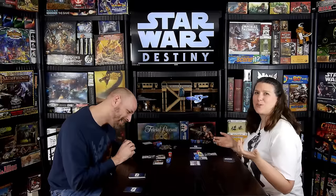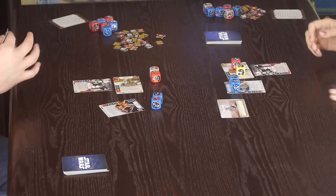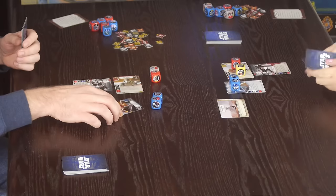One of your options at any time is to discard one card from your hand to re-roll any number of your dice. John uses Kylo's special, which reads: choose an opponent's character, look at a random card in that opponent's hand, and deal damage to that character equal to the cost of the card. The card revealed is worth two, so Ray takes two damage.